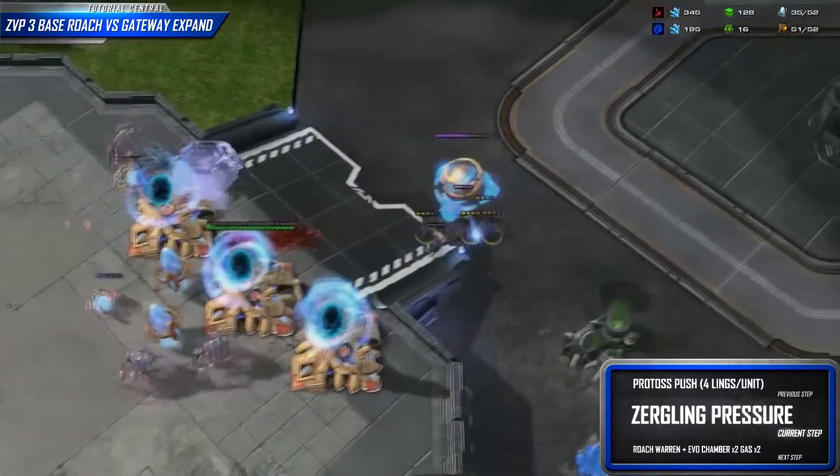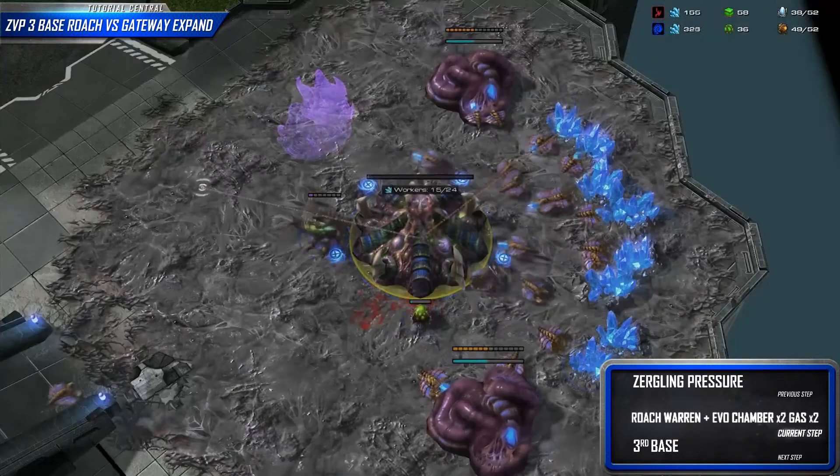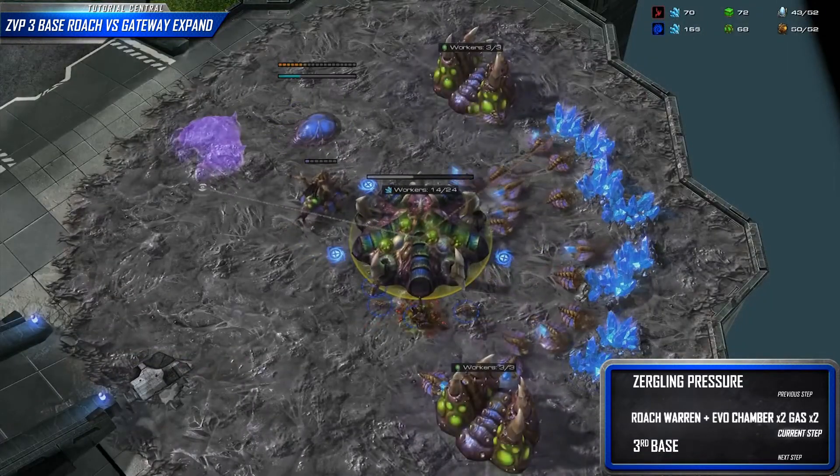While our Zerglings are out on the map getting us map control and putting pressure on our opponent, we will build a Roach Warren, Evolution Chamber, two gas, and take our third.